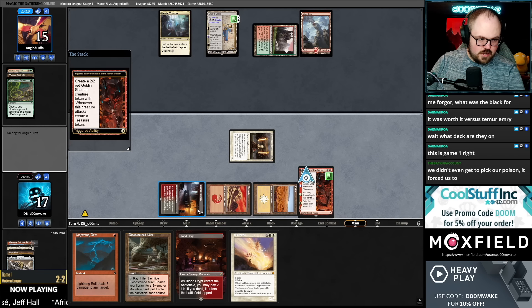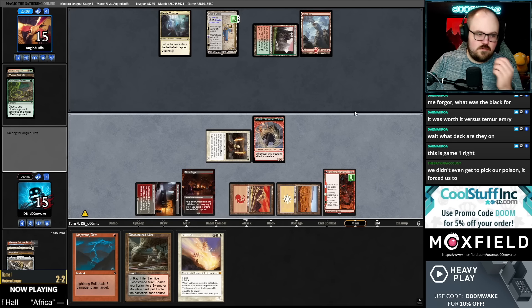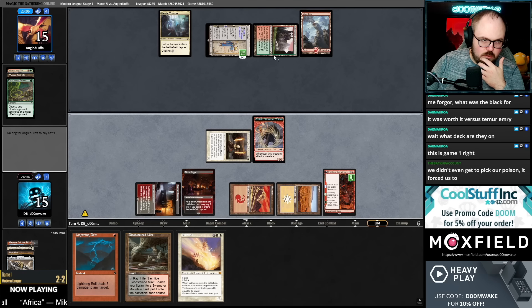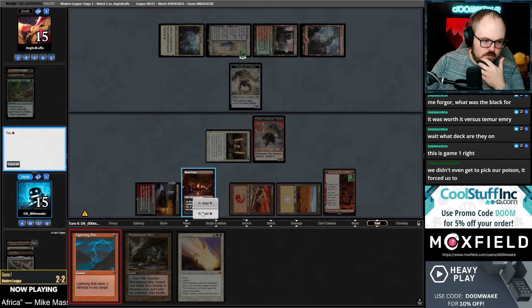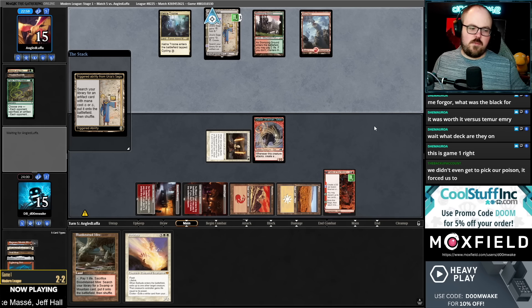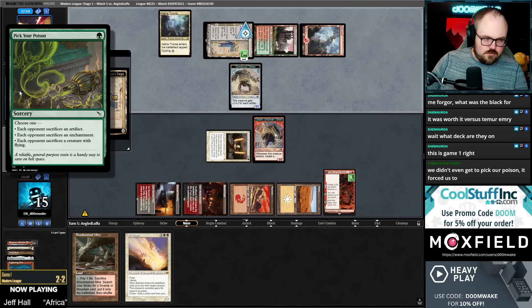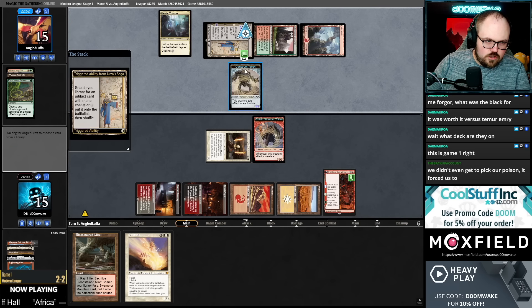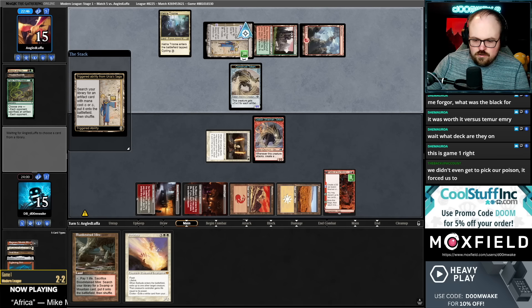I guess I should Shock here so I can kill the token before they play more artifacts. Bolt the first token, then Solitude the other one. Just do it now, might as well. We didn't even get to Pick Your Poison — kind of funny. I mean the flavor is you're the one picking the poison, you get to choose which you give them. But like, I don't get to choose here — there's no decision on my side. Kind of rude.